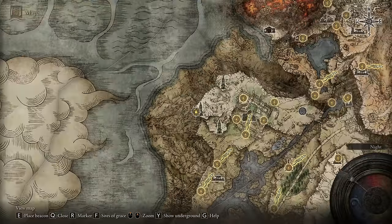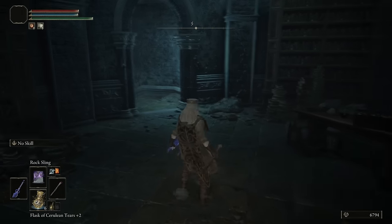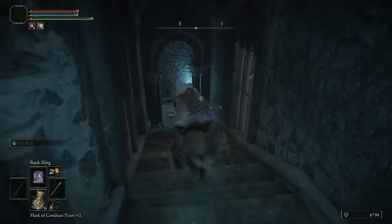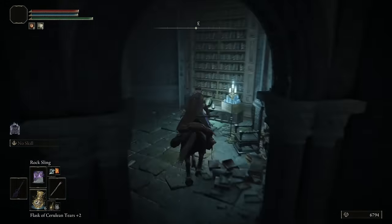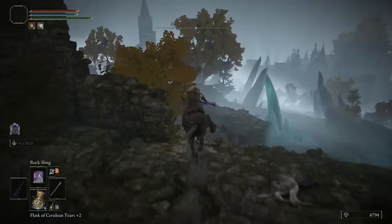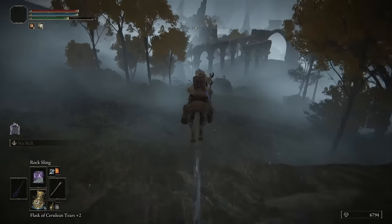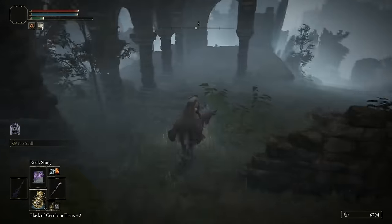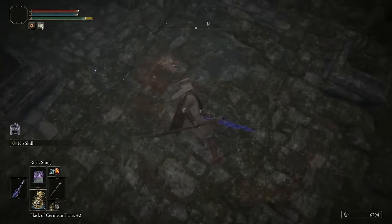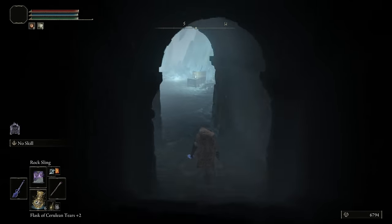Once you've done that, fast travel back up to Ranni's Rise and jump on your horse. Head back down and out because Seluvis has a secret lair over here in the ruins area. Go over there — once again ignore the dragon — and it should be right here; just strike it.